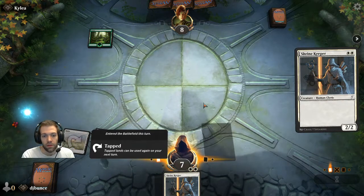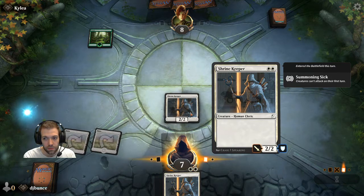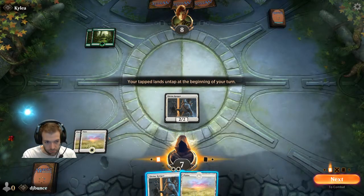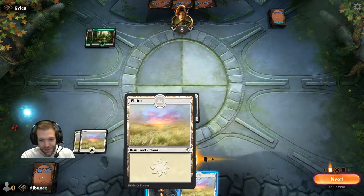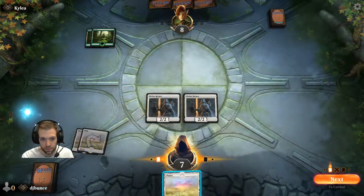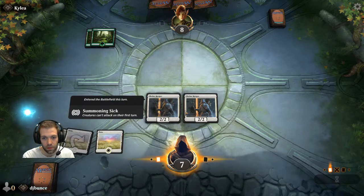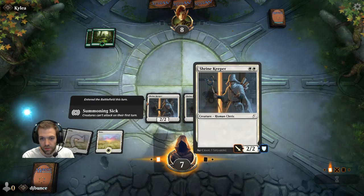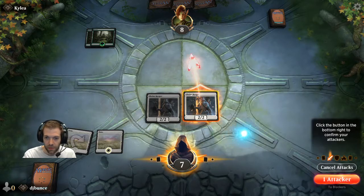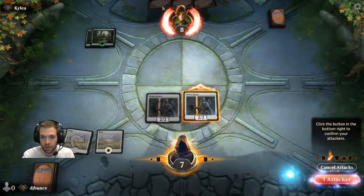Creatures that have entered the battlefield that turn have summoning sickness — you can see it there on the right-hand side. They can't attack on their first turn. You can see that our lands untapped at the end of the turn, so we can cast this one for two mana. This one looks normal whereas this has got a pulsating halo effect — that's the summoning sickness.